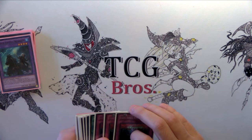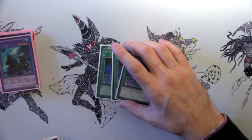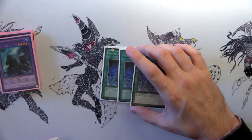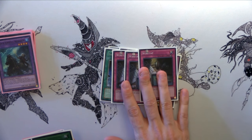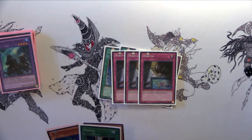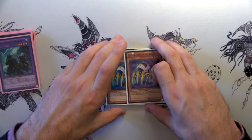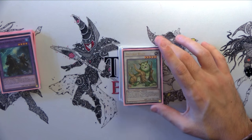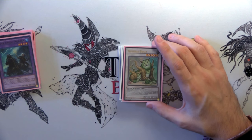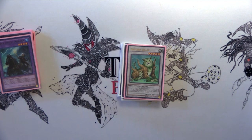Now the side deck. Three Anti-Spell Fragrance for Pendulum — that's obvious. Three System Down for the pesky ABC. This card just wins you the game and you're opening it at about a 35% chance, so first hand against ABC, especially if you win game one, this is solid. For Paleozoic I'm playing three Wiretap because I don't have Denko Sekka — it's good to negate and shuffle back so they don't have material to go off. One Raigeki, two Cycle Reader — for ABC and occasional Blue Eyes. And one Naturia Beast, for going second against spell-focused decks like Pendulum or ABC, especially if you have Snow in grave. Their only out is Castel, and you can just parry Snow when they summon it. That's it for the deck profile.